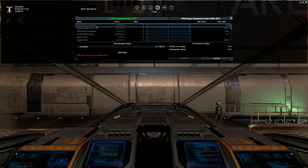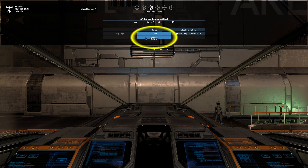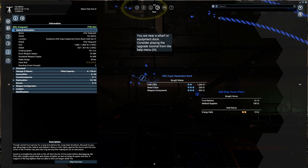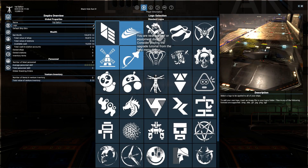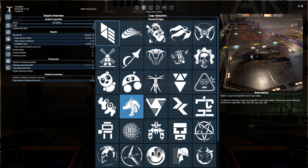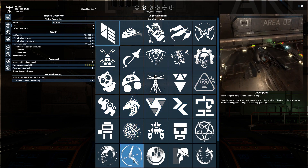Trade opens up Commodities Trading — we're not going to worry about that right now because we don't have much money, so cancel out of that. Undock lifts your ship up, but we're going to wait on that. Ship Information tells you a bit about your ship. We've got an Elite Vanguard. Our current name is Valselton, but I want to be something else — so how do I change that? Come to Player Information.